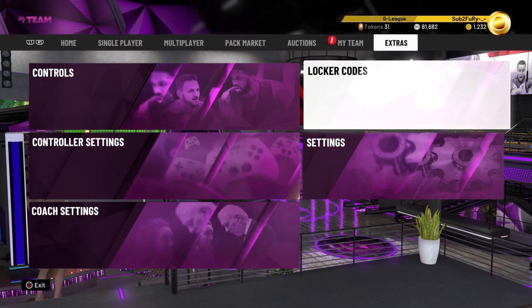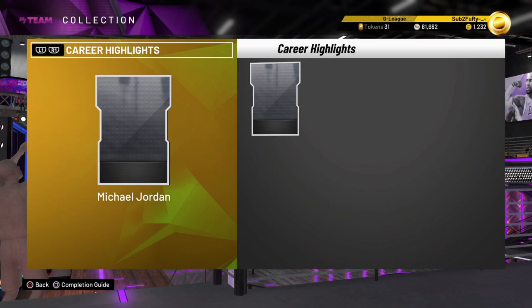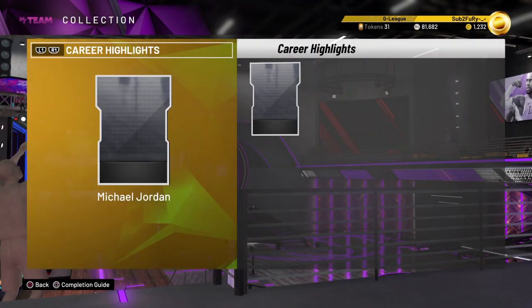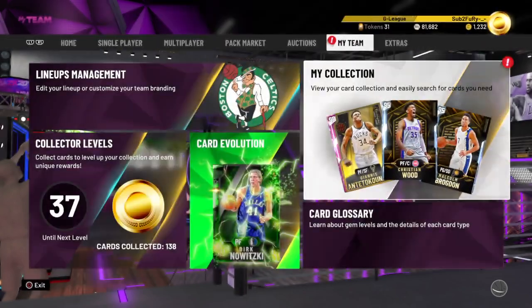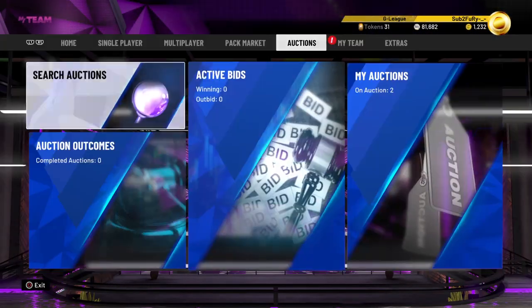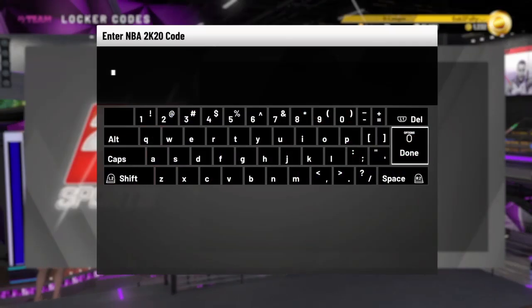2K dropped a locker code a couple minutes ago and you have a chance to get this Michael Jordan — he's only a diamond, but they're probably going to be slowly adding players. Who knows, maybe the final reward for the completion could be like a Kobe or something. I'm probably not going to use this card, but definitely for this collection to see what the rewards are, because it's probably going to be pretty juiced.